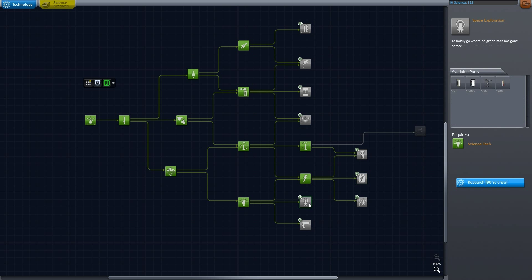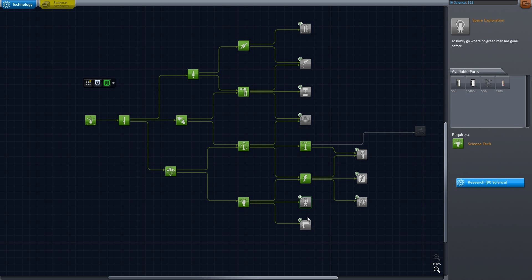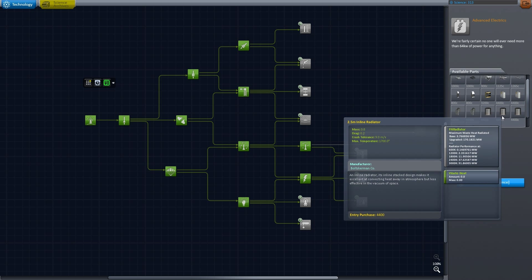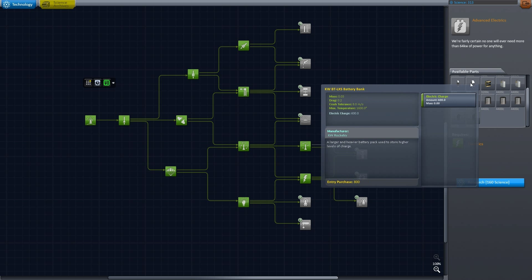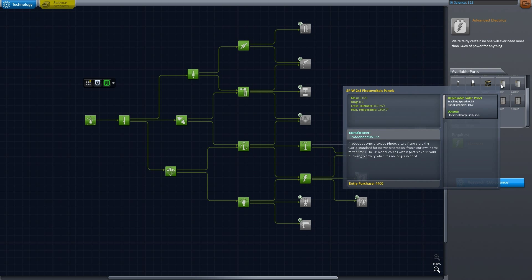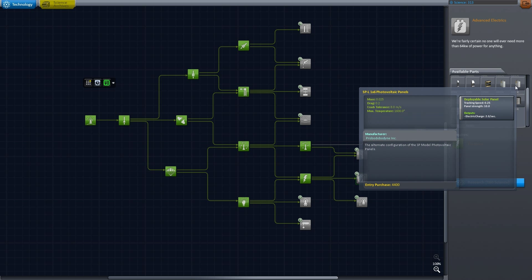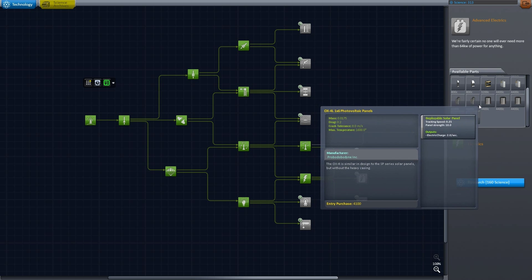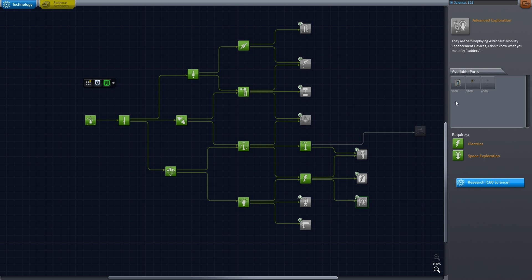We're going to get it, basically unlocking this whole thing just for that, but it works for me. I've got to figure out what kind of antennas I already have — I think this unlocks the next antenna. I'm not a big fan of lights, but what I do want is these big battery packs, these are really nice, and these solar panels. I won't need these radiators absolutely, but I'm going to want them.